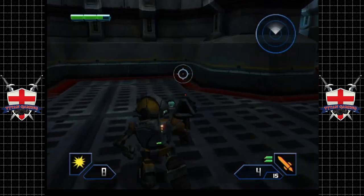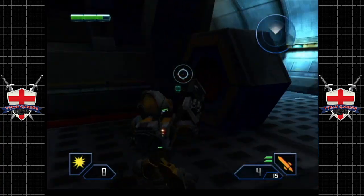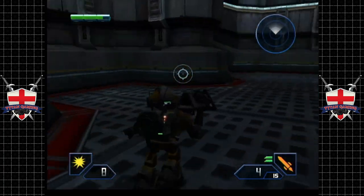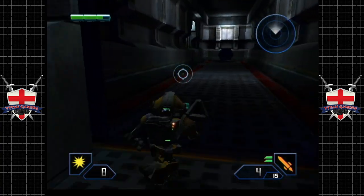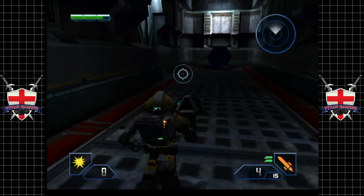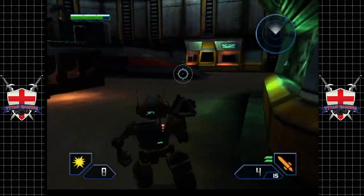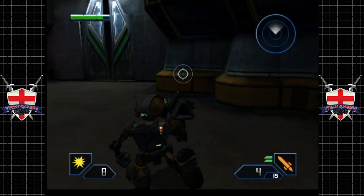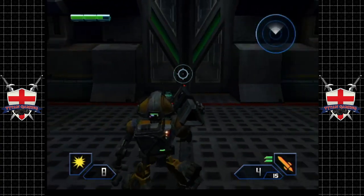I always like it in a game where you can lean on the rocket launcher as a standard weapon — like Quake and Doom and things like that. Usually the rocket launcher in a game is just something you pull out when you're kind of up shit creek, but not in this game. I'm going to go back through the level before we end it, just to make sure that we've picked up all the ammo.